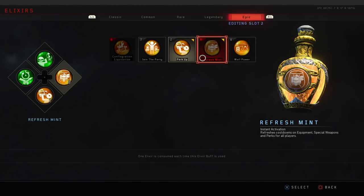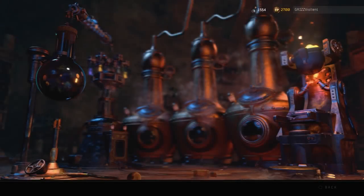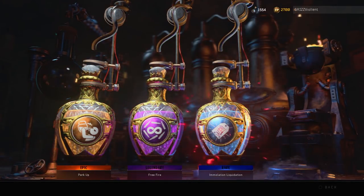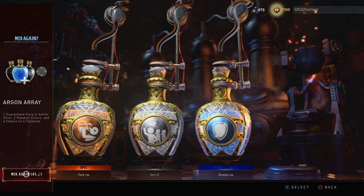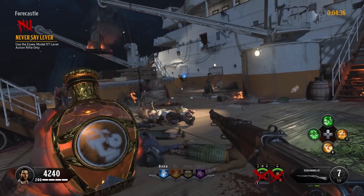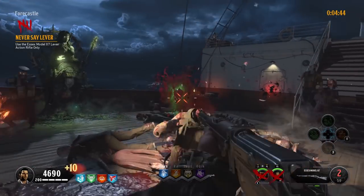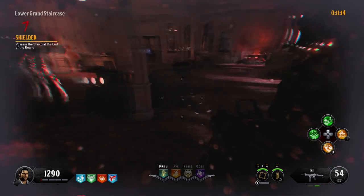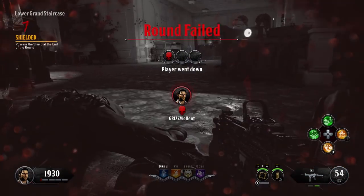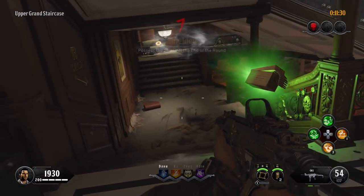The next elixir is called Perk Up — it's basically Perkaholic from Black Ops 3 Zombies. Upon instant activation, you receive four random extra perks that are not in your loadout. It will not stack with itself, so it won't give you duplicates of perks already in your loadout. You can see I'm still spinning the 45 mixes and getting these elixirs. Here's a forewarning though: do not go into the new game mode Gauntlet and pop Perk Ups. When the round fails and resets, your perks go back to zero — so you'll lose your perkaholic there.